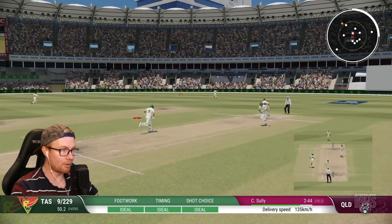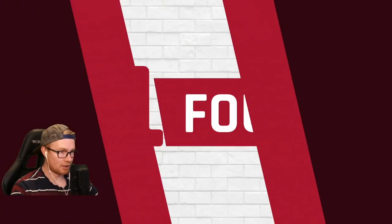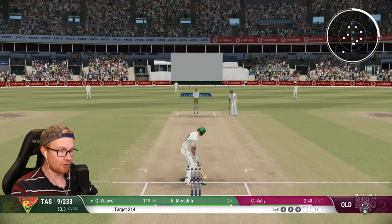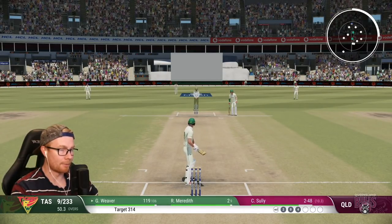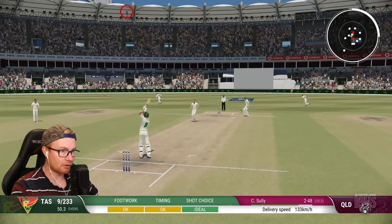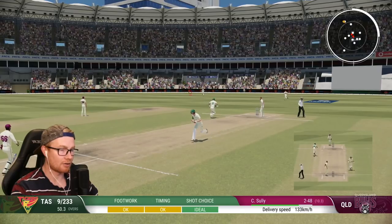Shot — that was a whip through mid-wicket for four, ideal! Everything is coming off — that's a shot of a man in form. What are we now? Nine for 233. 119 here, three balls to go. We'd be continuing this aggressive batting.